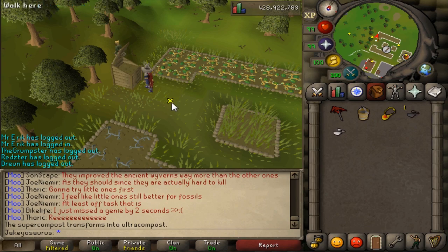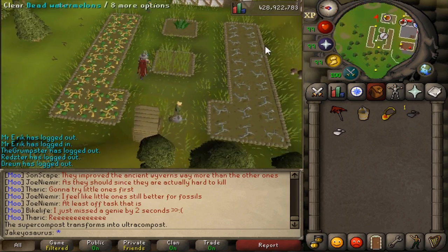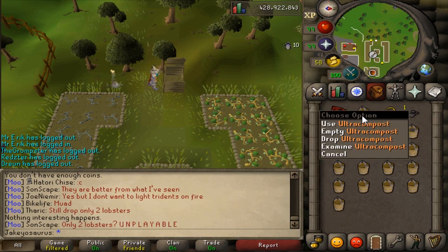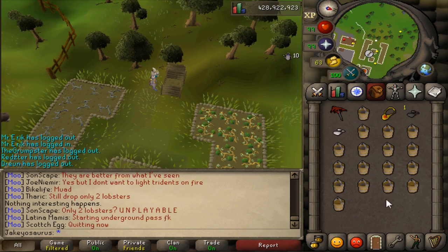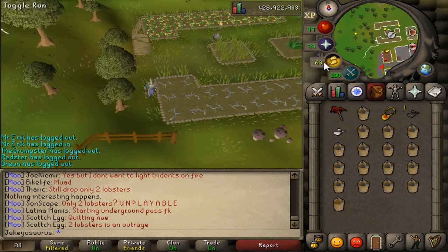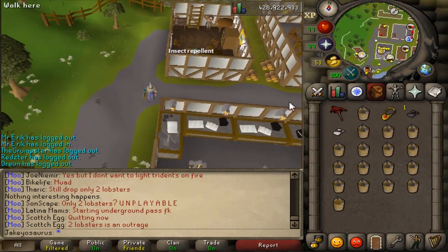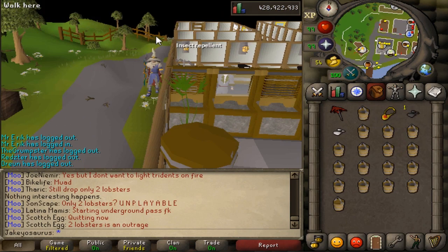There we go, 25 Volcanic Ash dumped into the bin. Now if we grab 16 buckets — I brought 16 just to prove you get 15 — sure enough you get 15 buckets of Ultra Compost. This extra bucket I already had from when I used the 2 Volcanic Ash method, and once it fills up that one it's empty. So to do the maths: 2 Volcanic Ash on 1 Super Compost gets you 1 Ultra Compost, or 25 Volcanic Ash on a compost bin gets you 15.